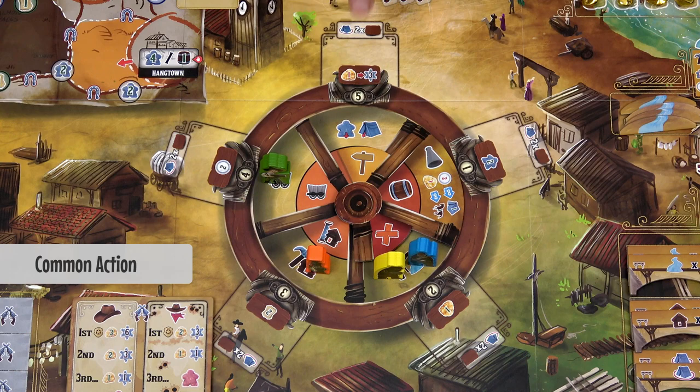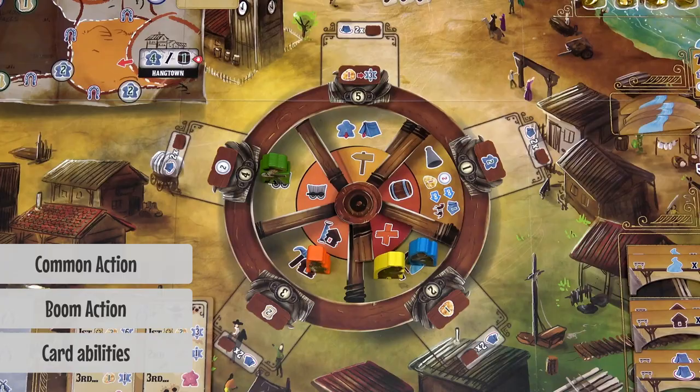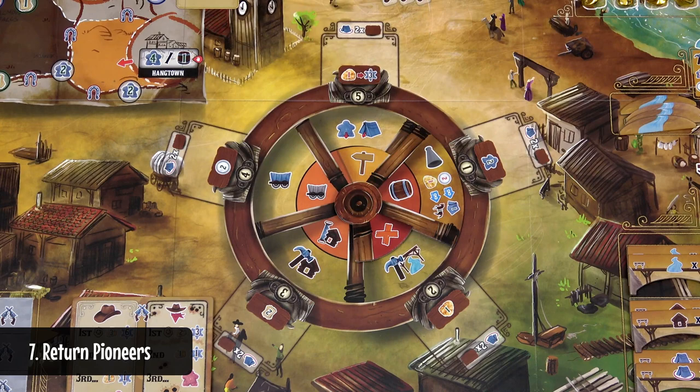On your turn you can perform a common action — depicted in the outer area of the wheel — a boom action from the inner area of the wheel, and you can also trigger card abilities if you are at that particular site. When all players have performed their actions, all pioneers are returned back to their owners and the new round begins.